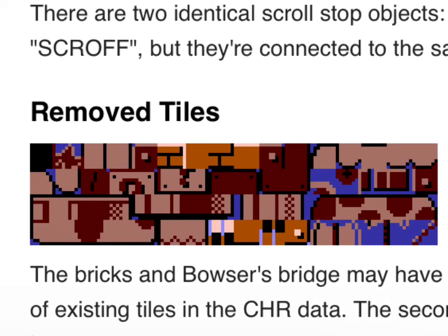This thing could originally be climbed up like a vine. Also, Red Koopas and Green Koopas originally did the exact same thing. And the last thing we're going to look at — I know this was shorter than I expected — is this unused tile set.